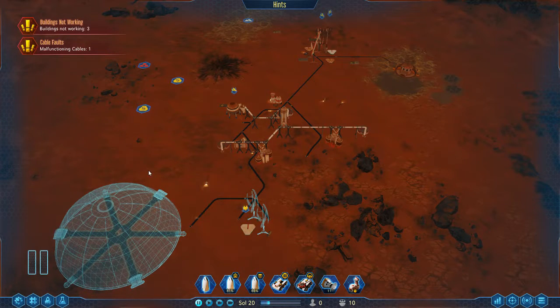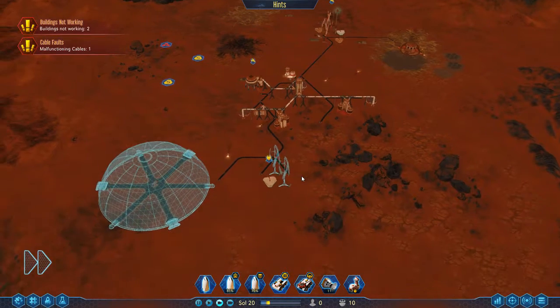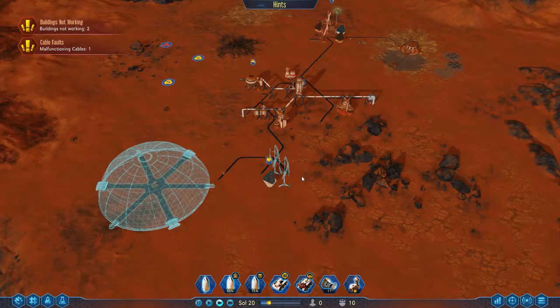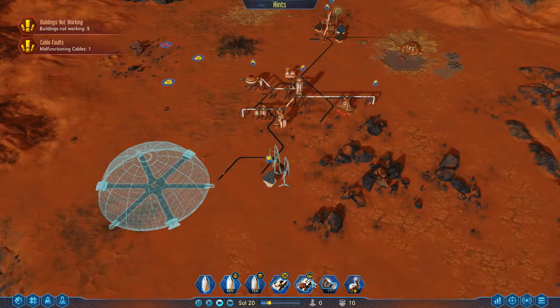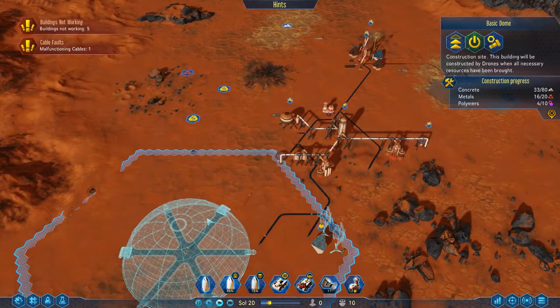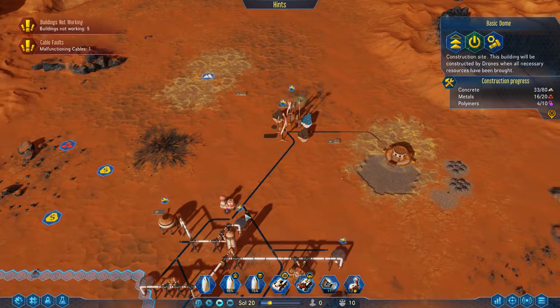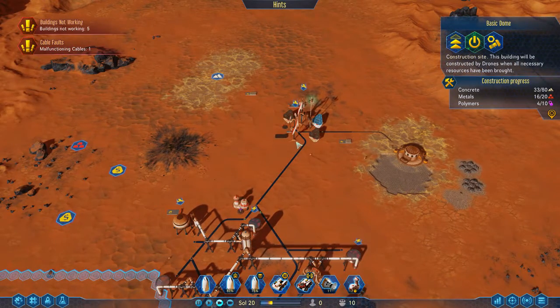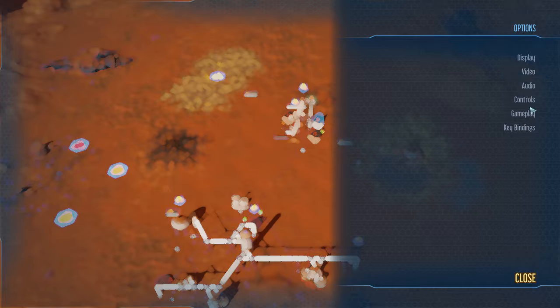Greetings fellow humans, my name is Flailbot. Welcome to Let's Try Surviving Mars, episode 5, Sol Day 20. Our dome is well on its way to success, as you can see by the construction progress here.